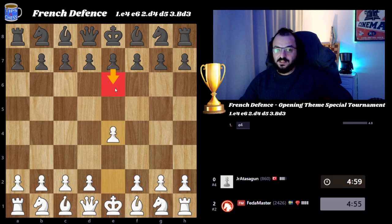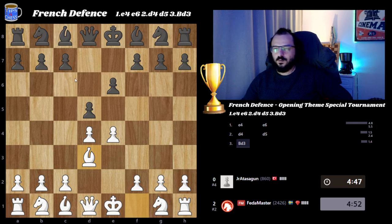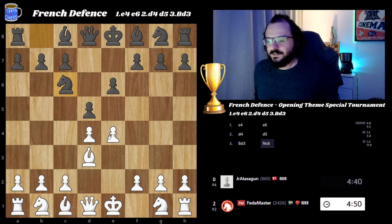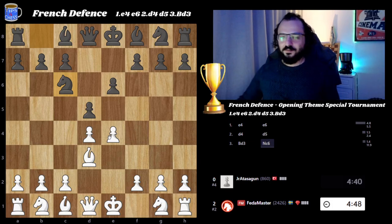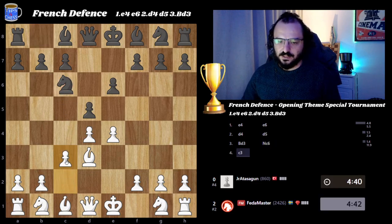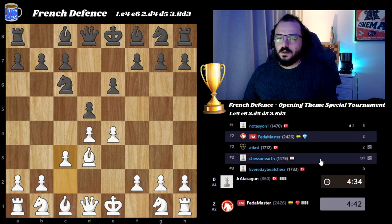Looking forward to play: e6 by junior atasagun is expected, d4, d5, and then bishop d3 will be played — so we play this French team opening for today. Now black is free to play any move. Knight to c6 is played, and what I like most is of course c3 will be played now. I have a very solid structure with a very sound position, but it doesn't mean white is better — it's just a position to play.